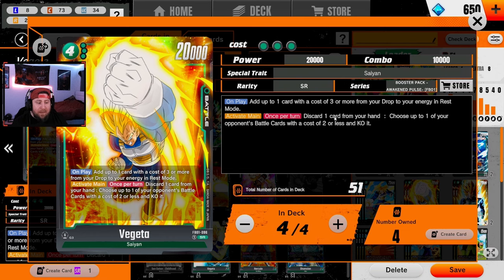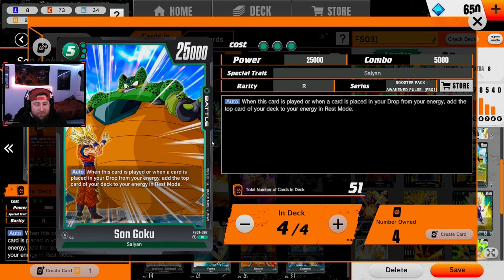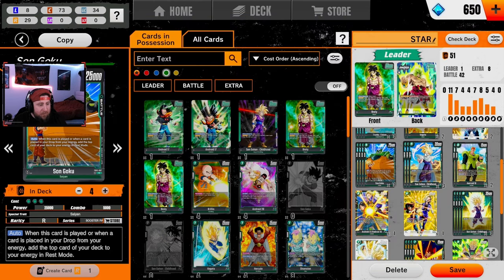One of the MVPs of the deck — we're running four Vegetas. This is to help us ramp, and we can also discard a card to get rid of pesky two-drops. We're running Son Goku, the five-drop — this is what we want to ramp to as fast as possible. Once this is on the field, we ramp to five, then six, then on our next turn we're at seven. Anytime we activate Broly's ability, we replace the energy — it's an absolute beast in the deck.